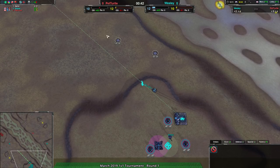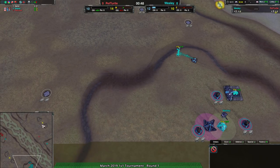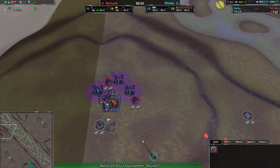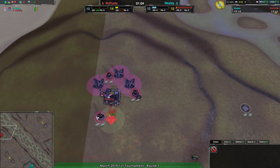Because of the way the economy system works — you start with six metal and eight energy — it makes a bit more sense to go for another expansion of metal before building up energy infrastructure, since you have a fair amount of energy reserves. Pet Turtle will be able to go forward with reclaim if they have to, which will be a lot easier the way they're playing.